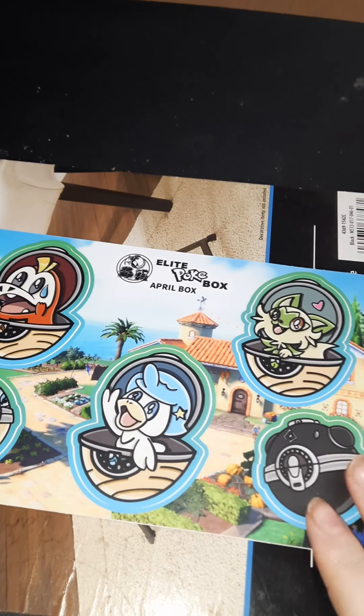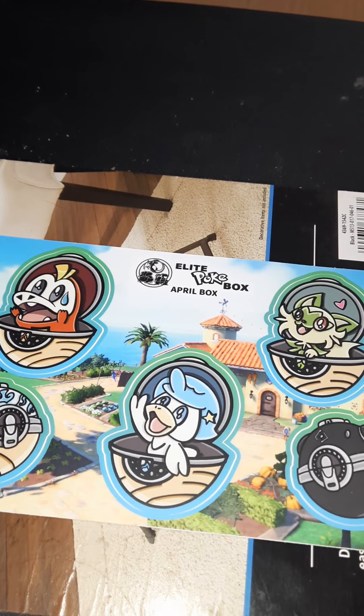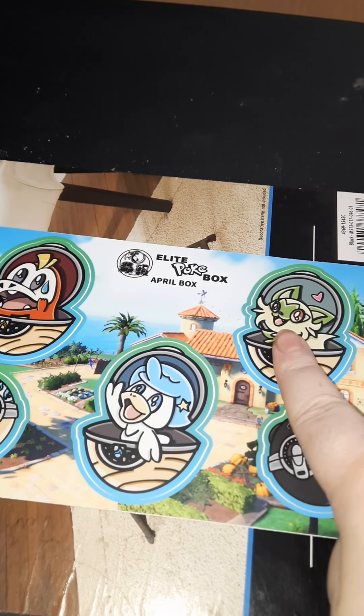Today we are getting into the Elite Pokebox, which I do not know which month this is for. Let me open this and find the stickers, which usually tell me. So this is for the April box — and this is the stickers, which is so cute. A little Sprigatito.